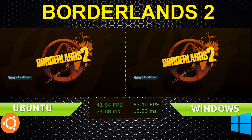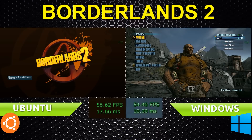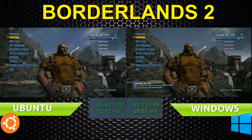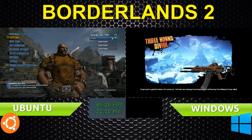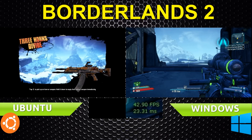Right off the bat, in the first menu, to my surprise, Crossover is actually doing just a bit better than the Windows version. Now, this could be because I am using Fraps for Windows and Simple Screen Recorder for Ubuntu, or it could be the game itself. Screen Recorder will always take frames away from the game regardless. In this menu, when there was scenery in the background, the Windows version was slightly higher, with a good 3 to 5 frames per second difference.